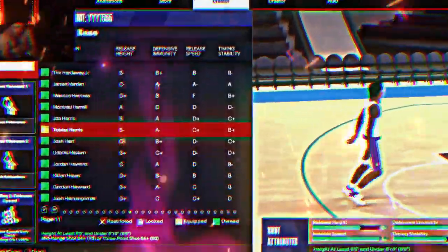So the last and final jump shot: y'all want Tobias Harris for base, Oscar Robertson for upper release one, Josh Richardson for upper release two, max speed, and 100% Josh Richardson, 0% Oscar Robertson.